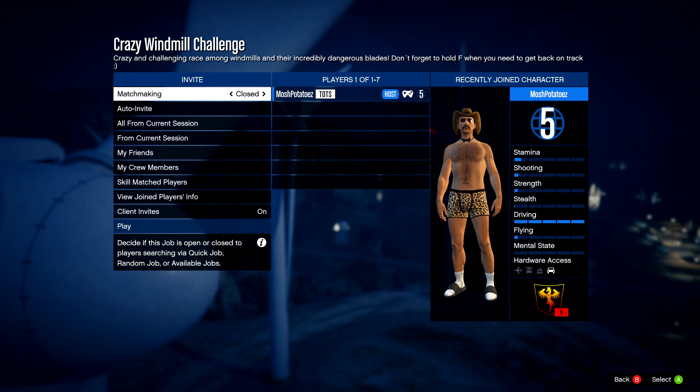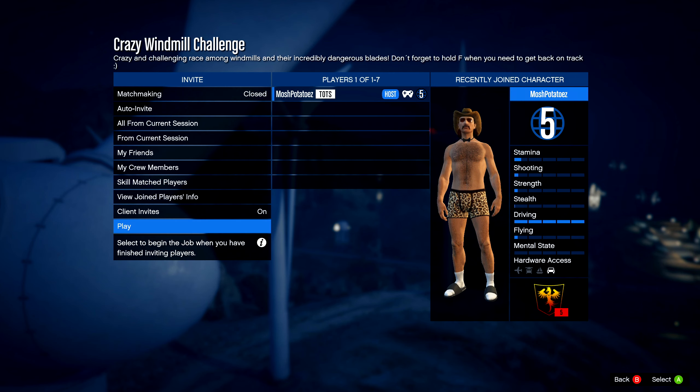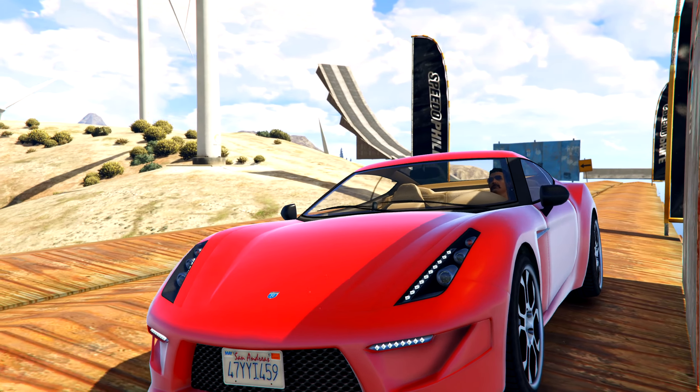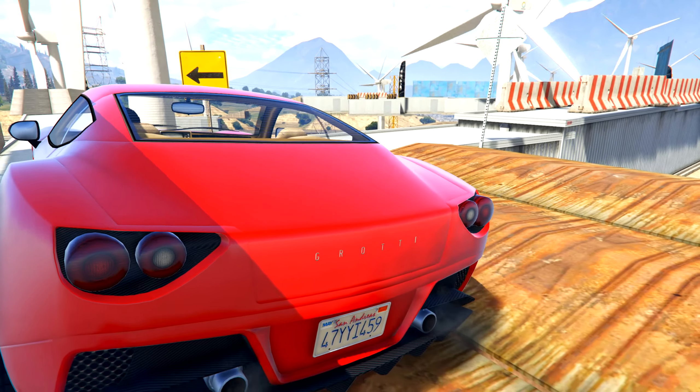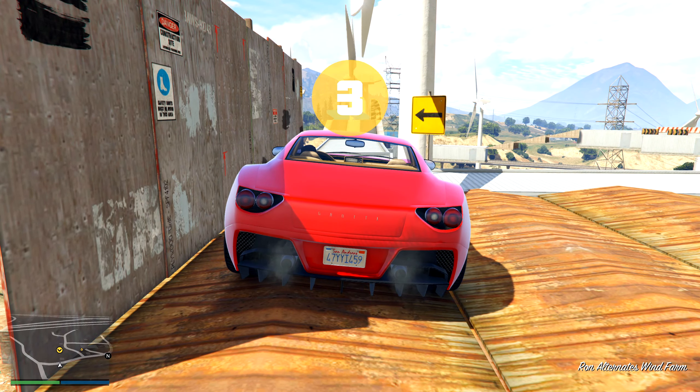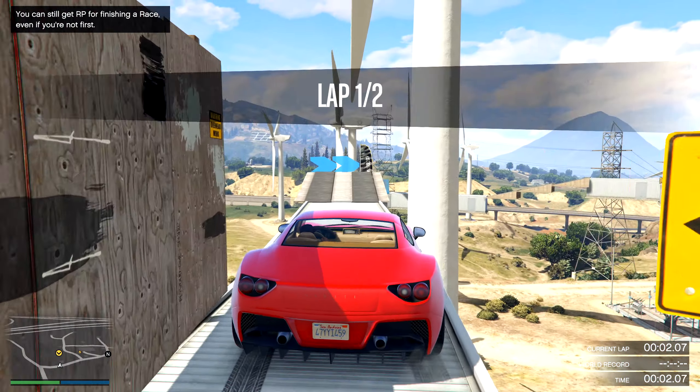Okay, so the first track is called the Crazy Windmill Challenge — a crazy and challenging race among windmills and their incredibly dangerous blades. Don't forget to hold F when you need to get back on track. I thought this was a motorcycle race but it's actually a car race, which might make it harder — on a motorcycle you could dodge the blades, but in a car it's going to be more difficult.